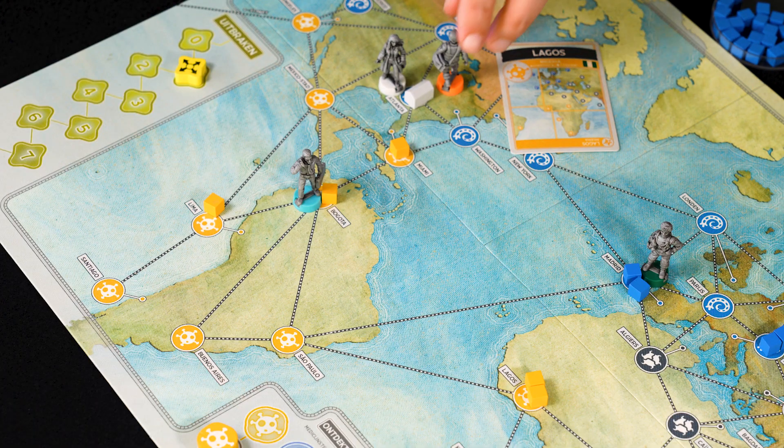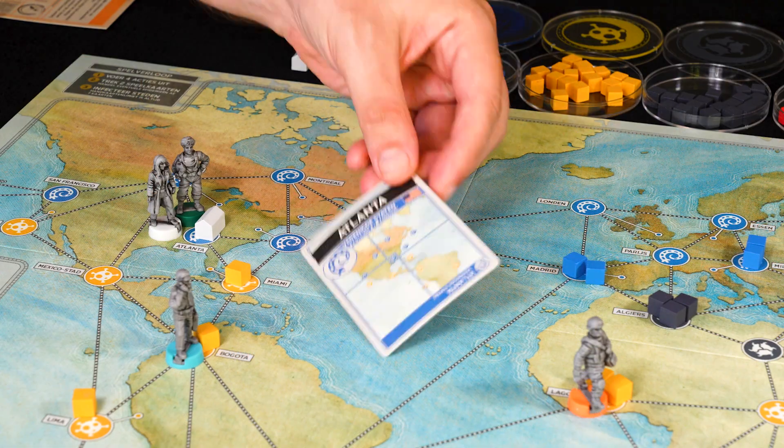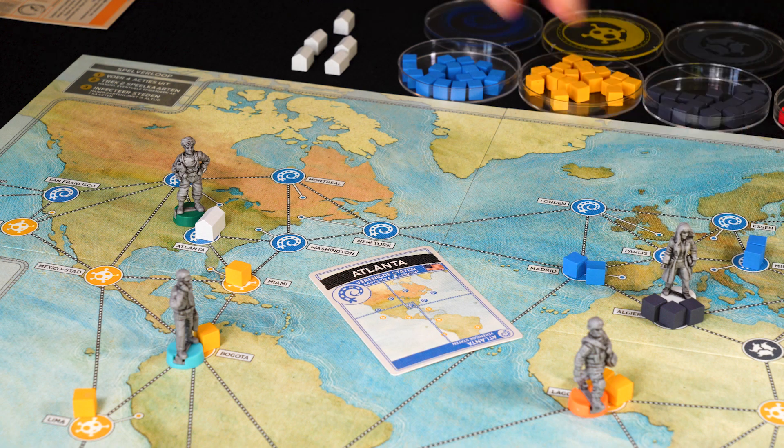Travel by plane by discarding the city card you want to travel to from hand, or to any city by discarding the city card of where you are standing at the moment.